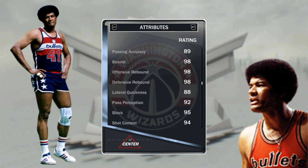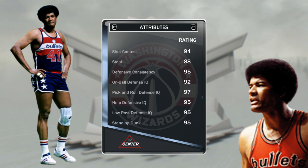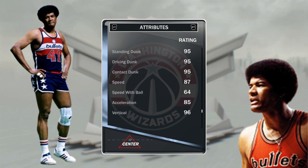Look at the rebound — 98 overall. This card is crazy, do not sleep on this diamond Wes Unsell. The defense: 88 lateral quickness, 92 pass perception, 95 block — he has everything. 97 pick-and-roll defense, driving dunk 95, contact 95 — so he can yam on everybody.